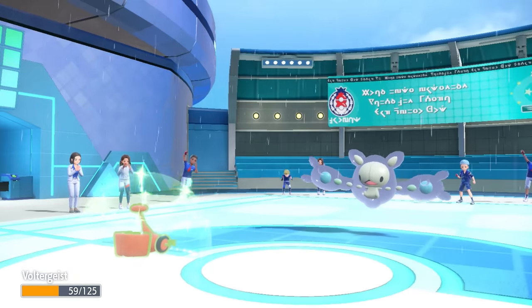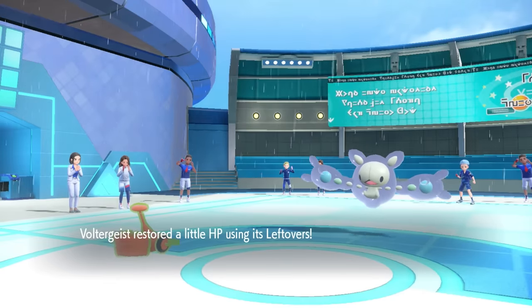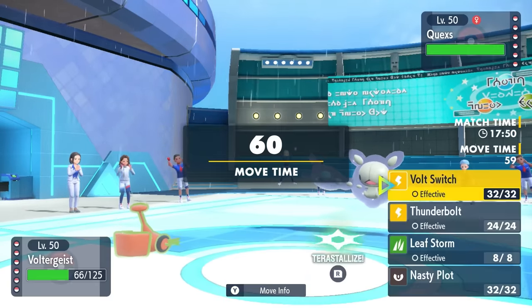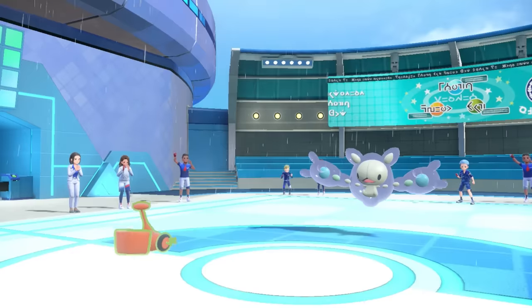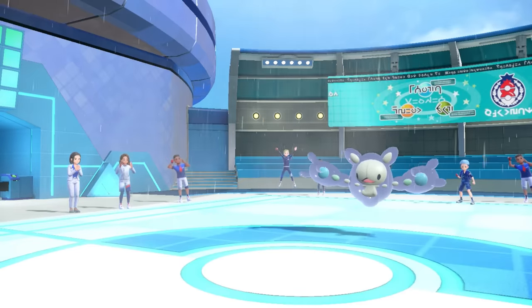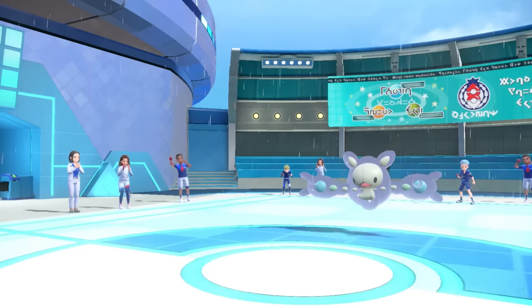As I come in, I actually take more from a Psychic than I expected. After Leftovers I'm just above half. The Perish count is at 2, they probably don't switch here. But I'm gonna go for a Volt Switch regardless, since I know I'm gonna be faster — give myself a little bit of chip. As I'm looking at it, they probably just click Psychic again or Knock Off. I realize I'm just gonna bring in the Gator.